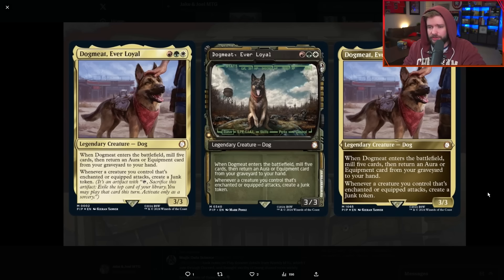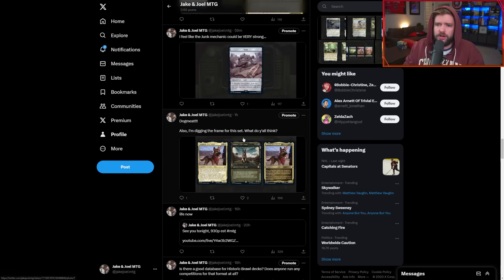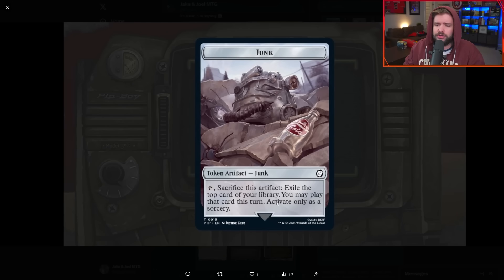I think this is going to be an enabler in a lot of decks where you want to continue putting pressure on the battlefield. The other relevant part here is the Pip-Boy frame — the Fallout frame. That looks pretty cool. I think it translates pretty well. I didn't know how the sci-fi low-high-tech aesthetic was going to look in a card frame, but I think they pulled it off. Big fan of the junk token mechanic — that could really get your deck going.